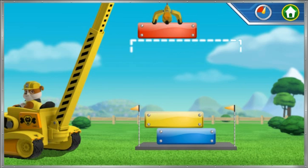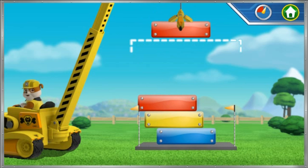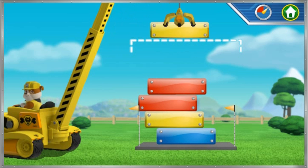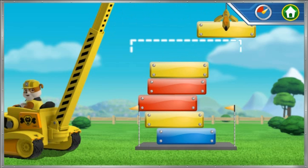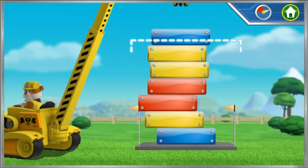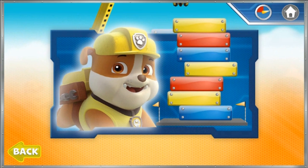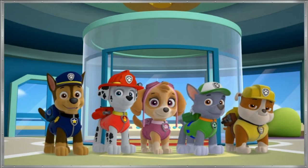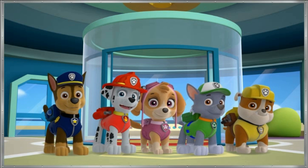Help me build the tower to the right height before time runs out! Nice! Rubble on the double! Great construction work! Awesome work! Nice! All right! We built the tower to the right height before time ran out! Click back to train with another pup. Great work, pups! We completed all of our training challenges and earned our badges! Click on each of us with your mouse!